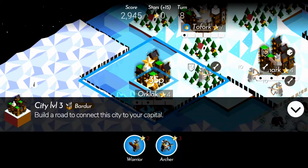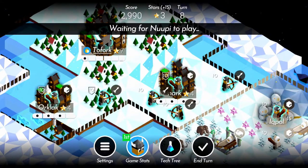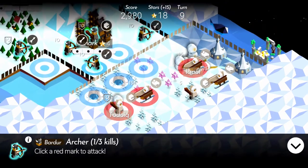In the late game, the best counter for catapults is a knight. Knights can kill catapults in one hit, allowing them to kill many catapults in a single turn. It is highly effective and the go-to option if you can afford knights.